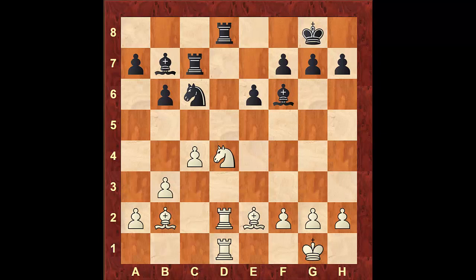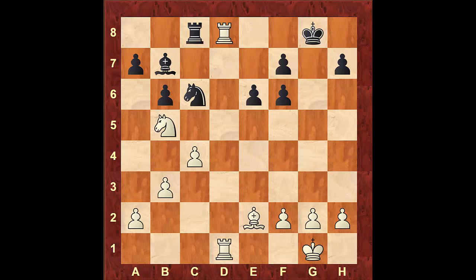In this game, Sillman played Nb5, and after this, black took on d2 and white took on d2 back. Here black could have played Rook c to c8; however, after Bxf6, gxf6, Rxd8, Rxd8, Rxd8, Nxd8, Nxa7, white is up a pawn and definitely has more winning chances.